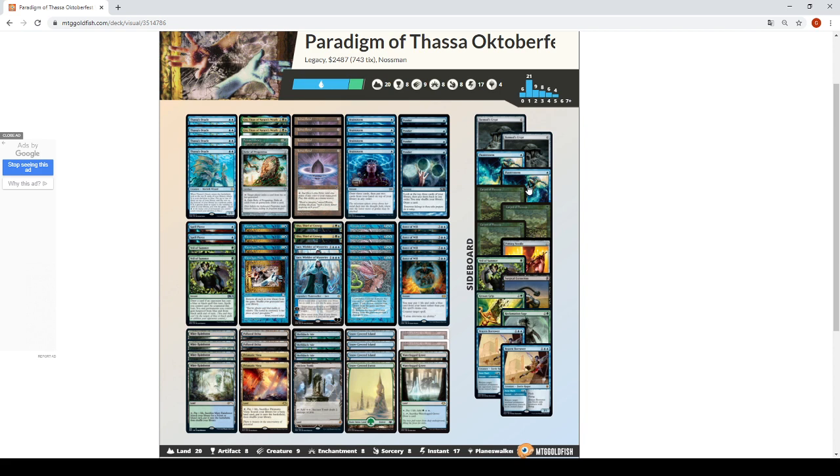We have Flusterstorm for spell-based combo decks and also for protection if needed. Carpet of Flowers is essentially a replacement for Lotus Petal against heavy blue decks — overall just a great card against that. I would not play this deck without some Veil of Summer for protection, and discard interaction or counterspell interaction with two copies of Shapers' Sanctuary and Grip for Counterbalance and decks that play Thespian's Stage and counters.